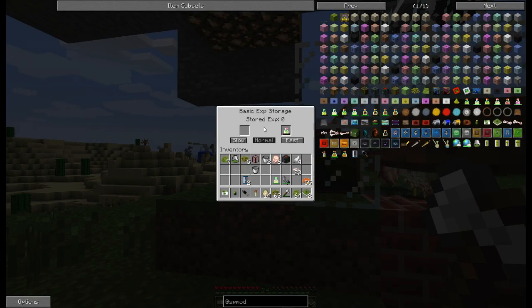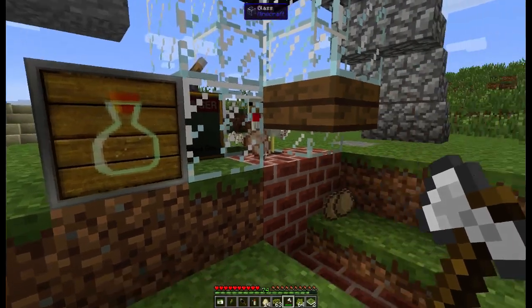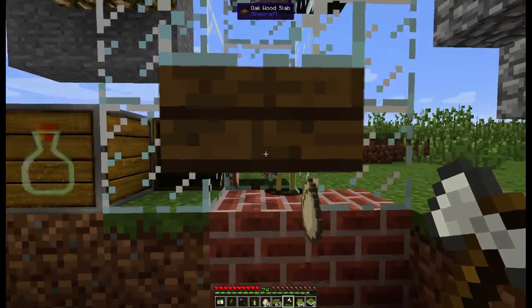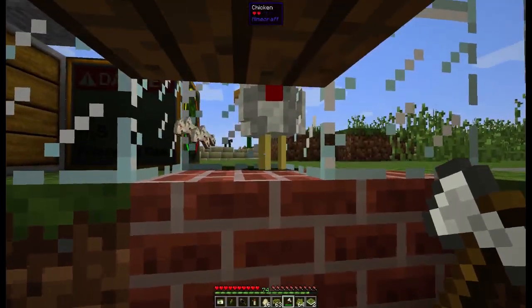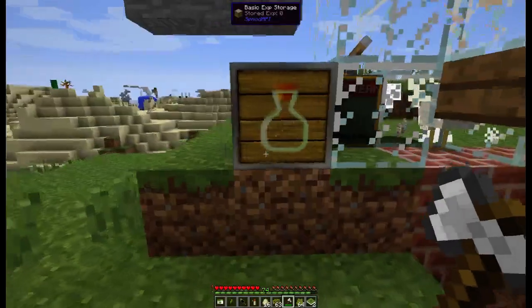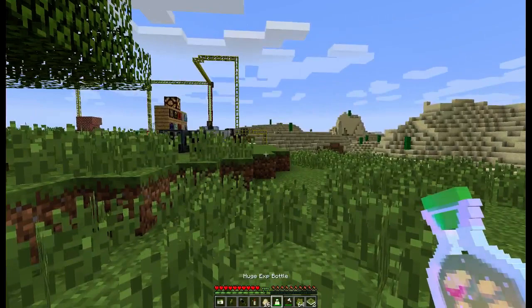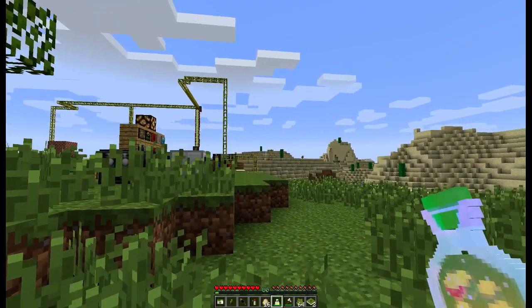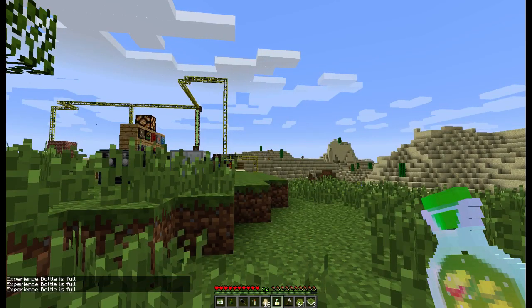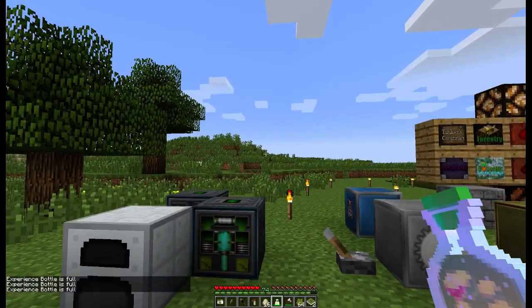There is also a block from SP Mod API that will store the XP that animals drop when killed. You will get an XP bottle — I have a huge one here which, if you right-click, will fill your XP bar, and if you shift right-click you can put it back in the bottle. So it gives you a way of storing your XP away.